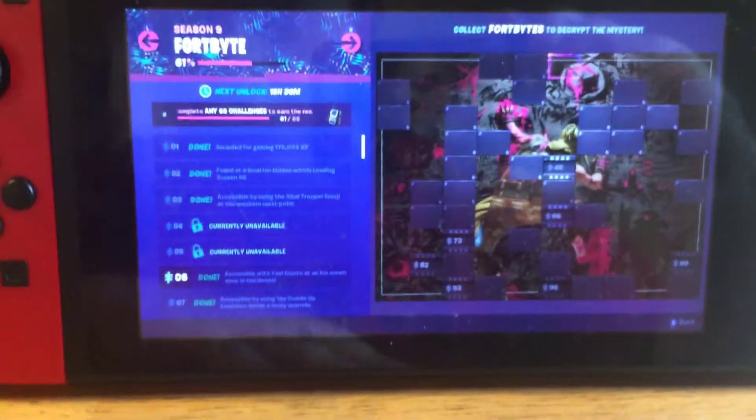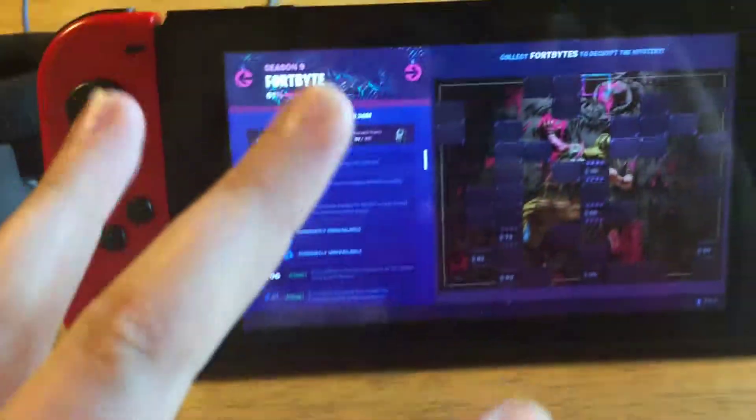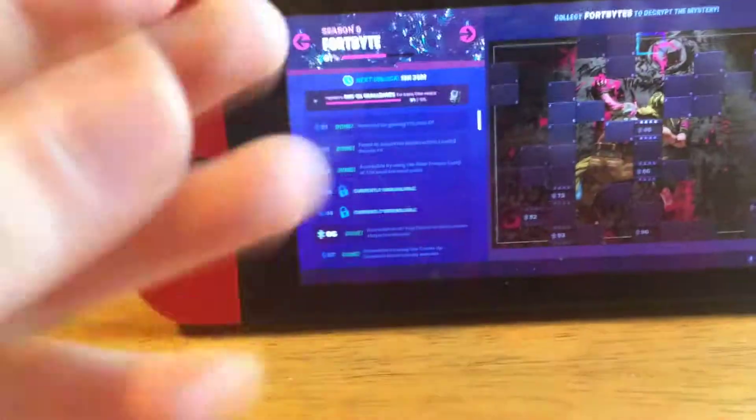Next one is the emoji at the desert ice cream shop. So this one is at the ice cream shop near the racetrack. You need to have tier 6 - somebody has to get it. A lot of these have to have certain tiers, so just be ready for that.